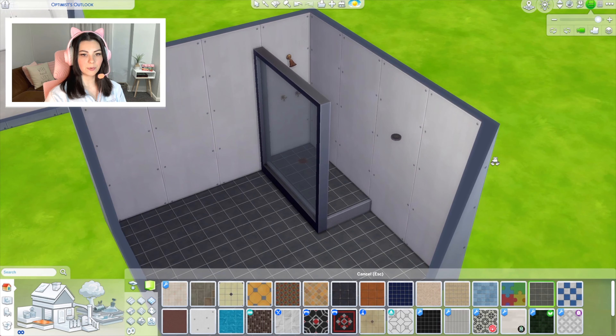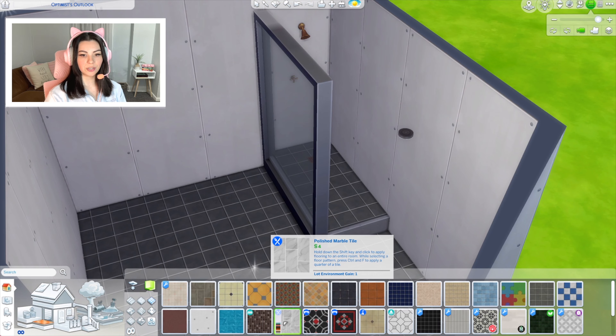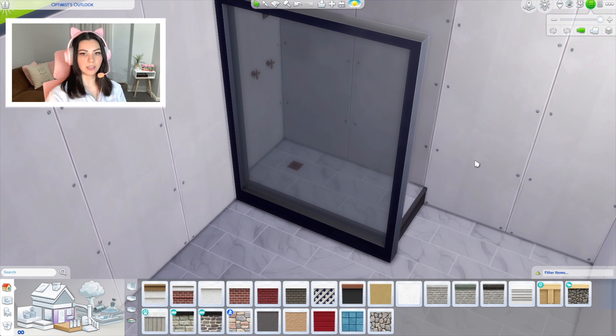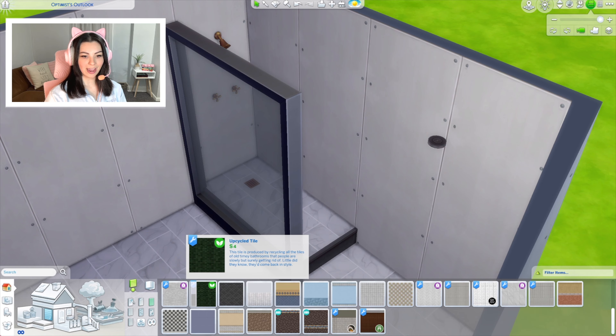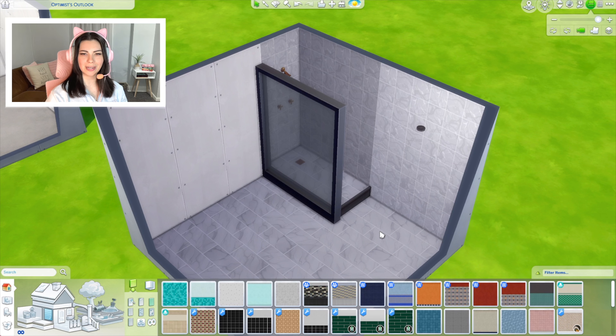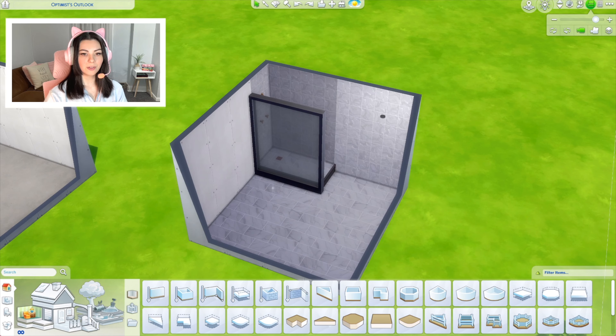I do quite like just a plain white, but maybe we'll do this gray for something different. This is where I get tripped up. We're going to use this polished marble tile from Dine Out — that does look a little more luxurious. And I think I want to get a platform that matches with this divider. That's not bad, that's looking pretty good. I could use some wall tile, but I kind of wish we had a Dine Out wall tile that matched the flooring. Unfortunately, we do not. This kind of matches, but not really.